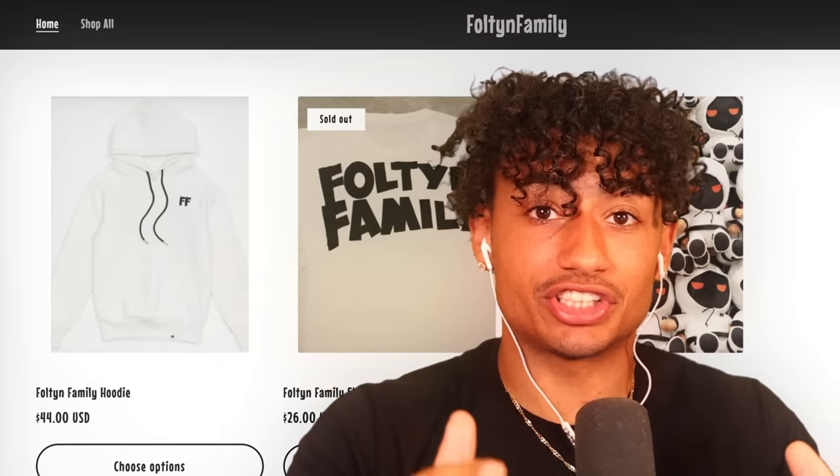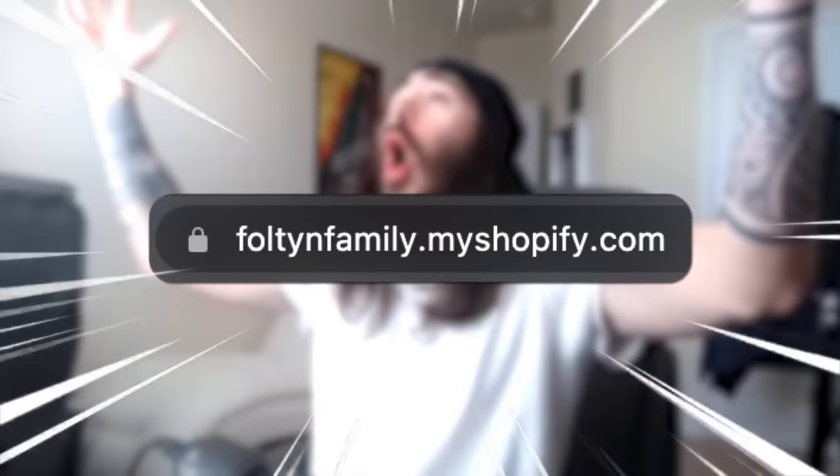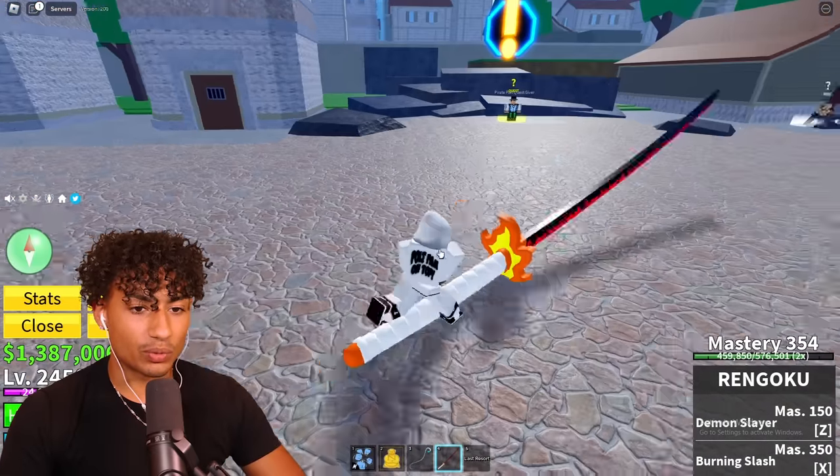This is my favorite thing to do in Blox Fruits - getting a sword and making it huge. Look how overpowered it is, look at the range on that bad boy. Before we go on this adventure, I just want to say the Folter Family hoodies are out and available. If you didn't get a chance to get the hoodie last time, make sure you go to folterfamily.com or click the link in the description down below.